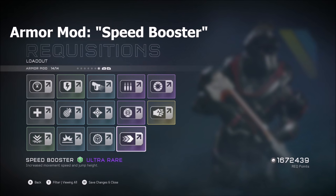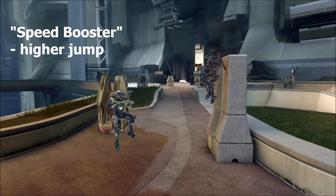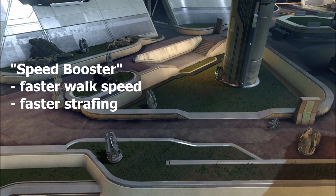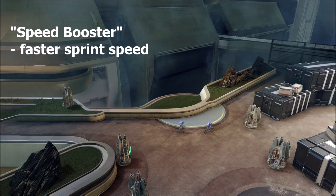Next up is the Speed Booster armor mod, which boosts your movement speed and jump height. The Spartan on the right has Speed Booster on, and you can clearly see the difference in jump heights. Speed Booster also gives you faster walking speed and therefore faster strafing — a nice defensive advantage in heated gun battles. It also increases your sprint speed, with the Speed Booster Spartan pulling ahead.